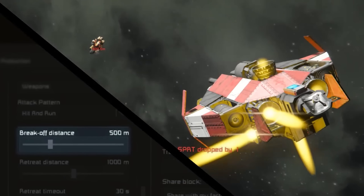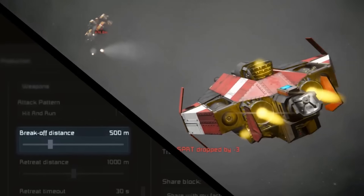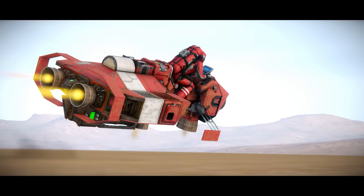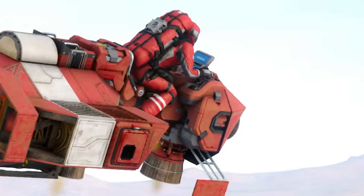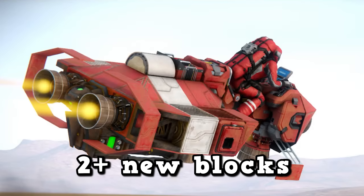Another one of these AI task blocks was shown in a later teaser, but first, at the end of another Keen livestream, we were shown an image of a ship. One thing that immediately stands out is that on the front of this ship there is clearly a new cockpit — some sort of bike cockpit. We've been told by staff at Keen that there are at least two new blocks on the ship, so if the bike cockpit is one of them, what are the others?